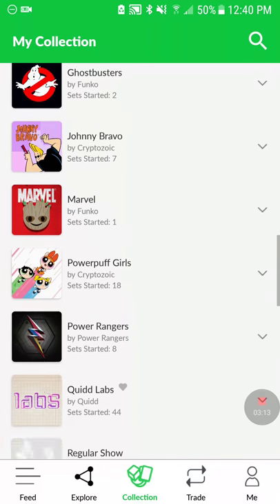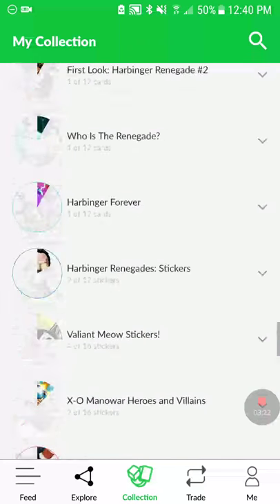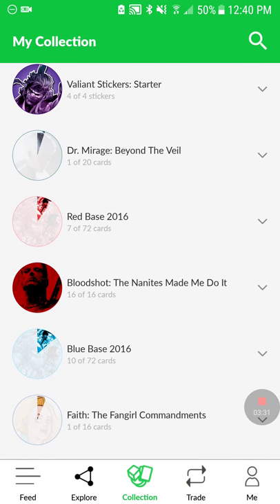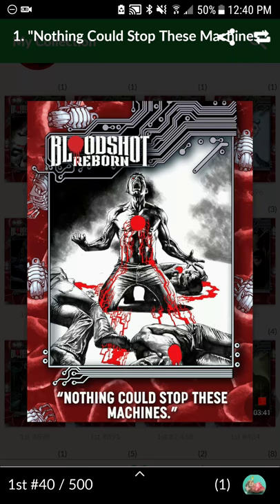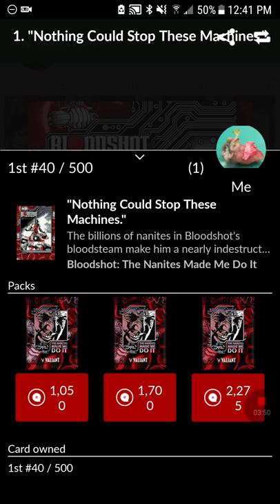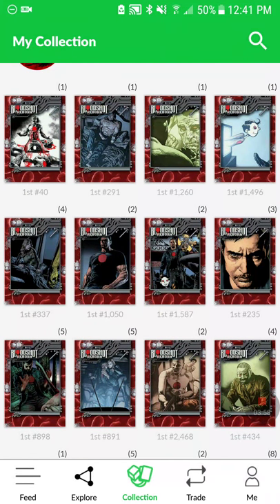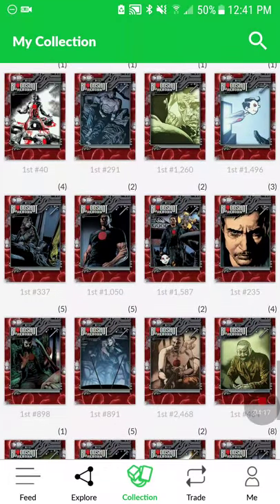For Valiant Comics I have a little one which would be good for explaining. There are so many things you can collect — cards, stickers, and stuff. I got a whole set; it actually took me a long time to get. I traded for the first one: card number one, 'Nothing Could Stop These Machines.' I have number 40 out of 500, and this is first edition — right now these are sold out. For card four I got number 1,496 out of 2,000.